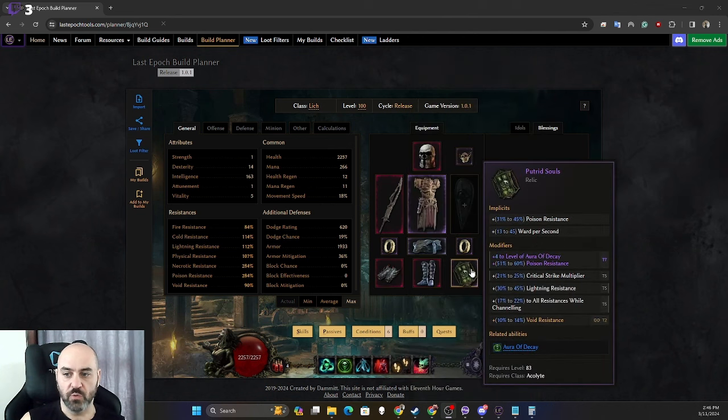For our relic we're using a Putrid Souls Relic, which gives poison resistance and ward per second. We want a T7 level of Aura of Decay on it if possible; T5 works otherwise. The Erased Acolyte Relic is not a bad choice until you get a T7 Aura of Decay. Ideally also get crit strike multiplier and resistances — all resistances while channeling is a great pick since you'll be in Ghost Flame most of the time.